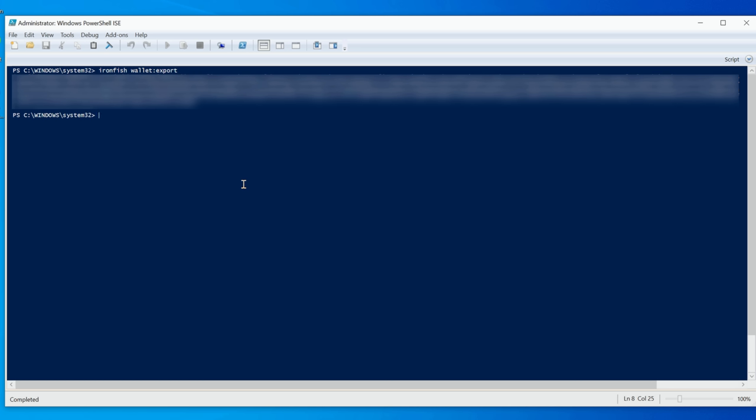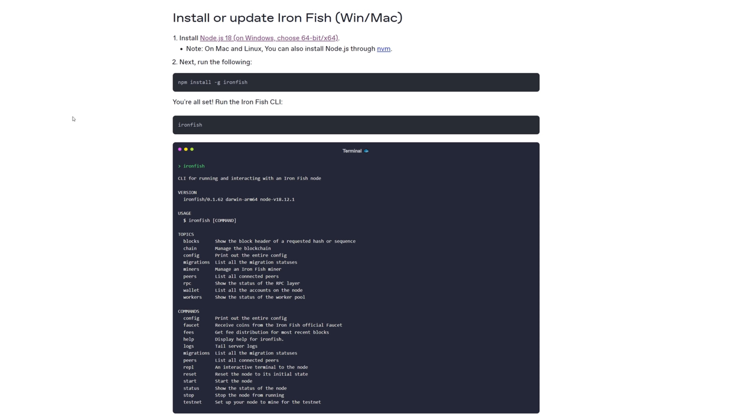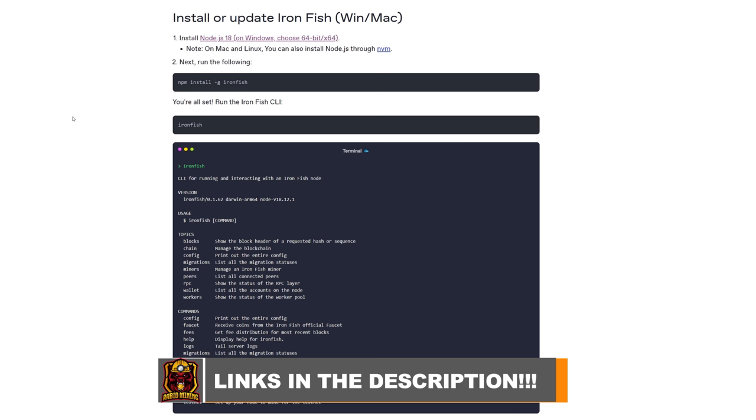To import your keys back, you do the same command but use 'ironfish wallet:import' — that will import your keys, readjust your wallet so you don't lose anything, and restore it. If you prefer reading steps, I'll have a link to the Iron Fish installation in the description.